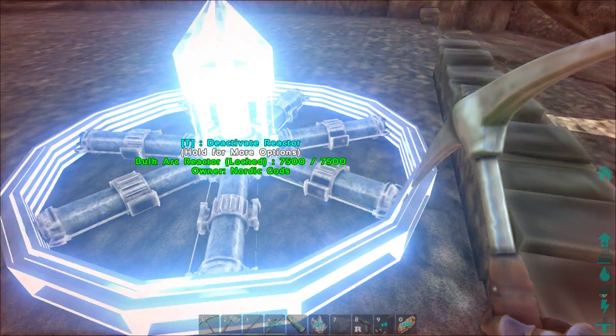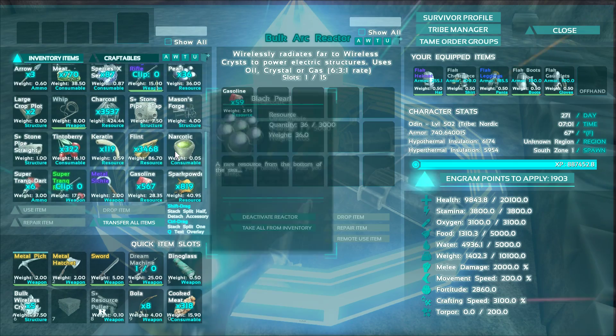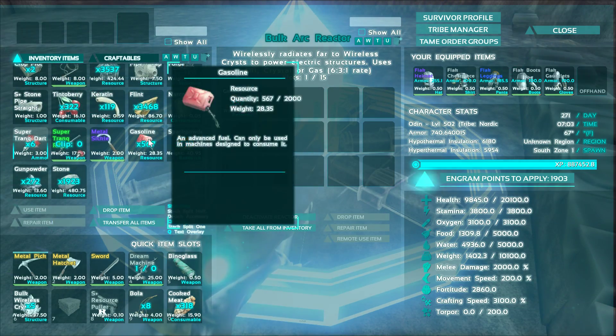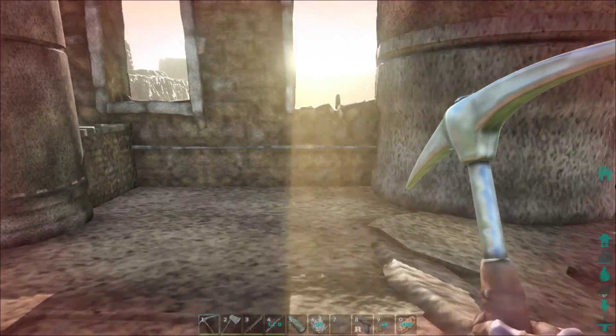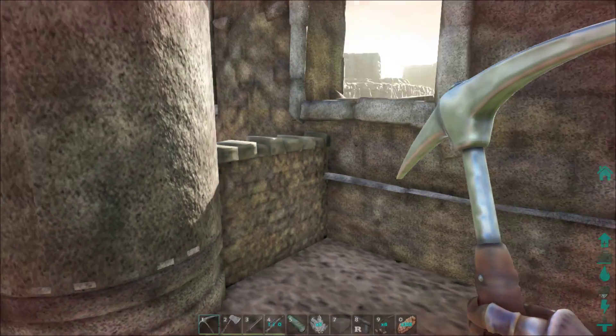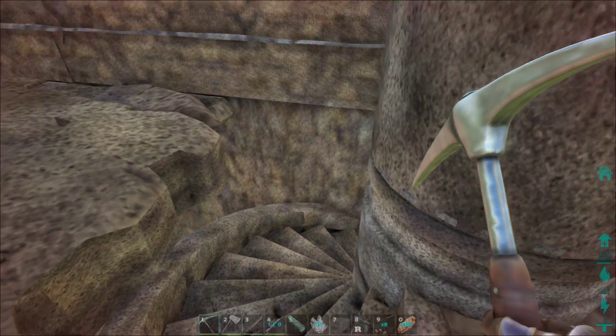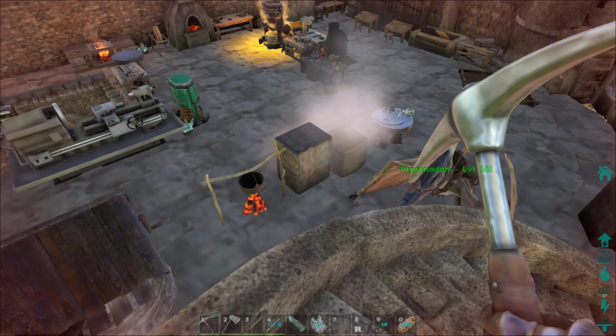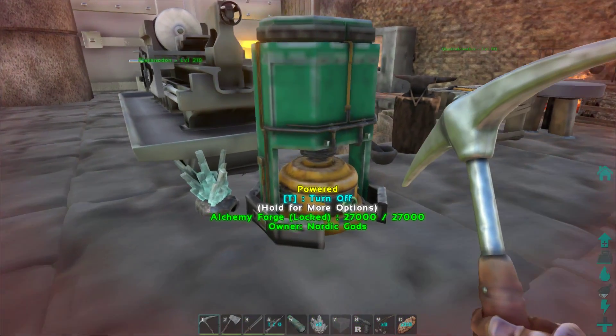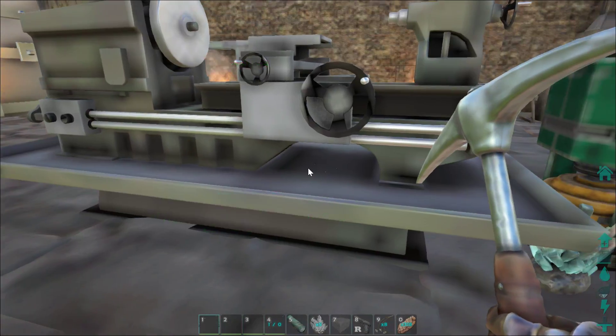We're just going to put some stuff in here, get some gasoline in here. I want to make sure this is up and ready to go. I might put some platforms right here and put turrets sticking out the windows — how funny would that be? You sit in there and next thing you know a turret is shooting you from inside.